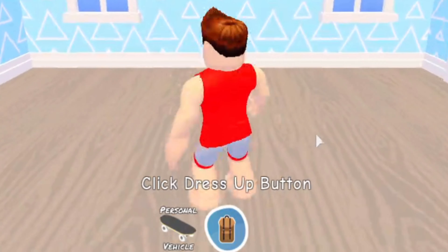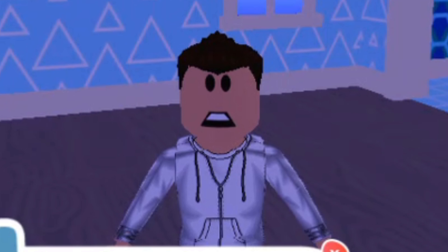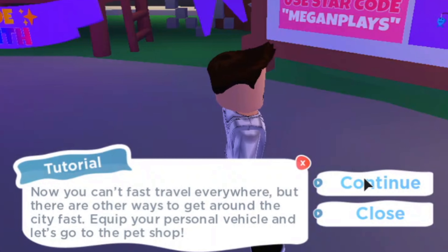Let's hit continue. So here we have our character. Let's read this tutorial because they put work into it, so I'm going to put work into reading it. Welcome to the city center. Here you can review our update board to see what was added in our most recent update. We also reward players for liking the game and have a group rewards chest here. Make sure you join our group to get free stuff every Friday. Now you can't fast travel everywhere, but there are other ways to get around the city fast. Equip your personal vehicle and let's go to the pet shop.